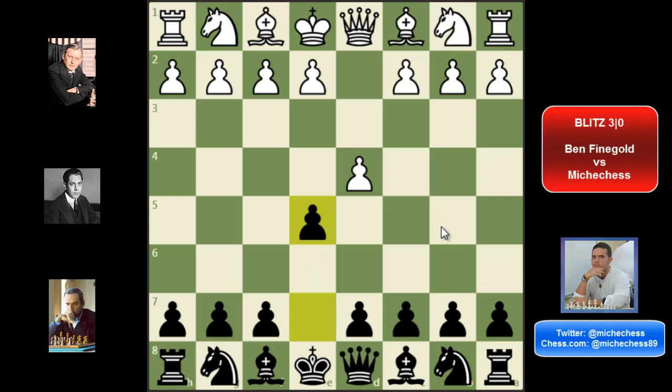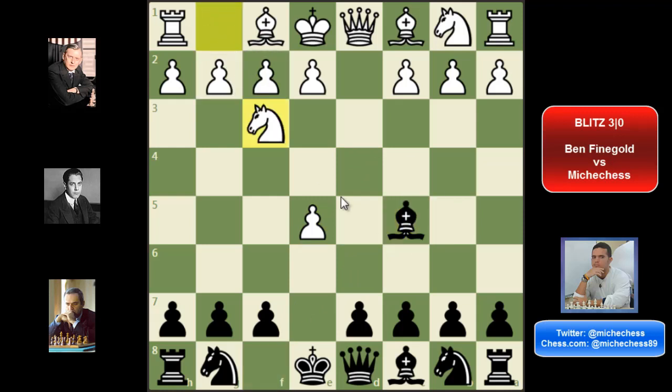So I played e5, he takes my pawn and I played Bc5 — I was thinking of some interesting trick. He plays knight f3, I played d6, he takes the pawn. And here I had my third thought, and this one was a dread thought. I said, well, what am I doing? Of course if I play knight e7, Ben is not going to take it. I mean, he's a GM, but not only that, he's always playing online, creating content — there is no way he takes the knight. And I decided to play c takes d6.